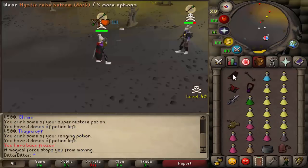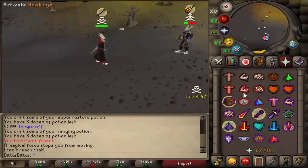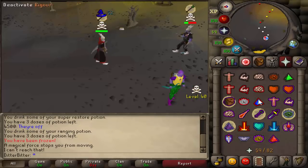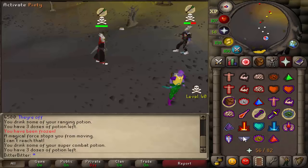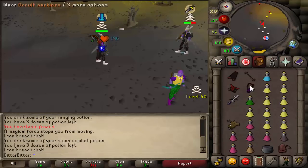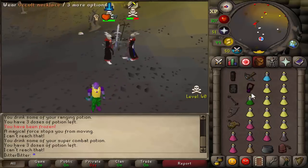Image bolt him. Decent. We should be able to kill him if we got some nice specs. It's pretty low HP already. Going for another bolt. Oh, I'm frozen. That's awkward. It was calculated. On the robes, dead. And I hit a six.